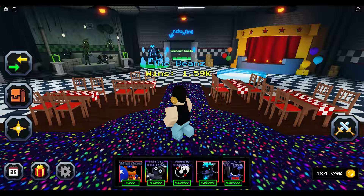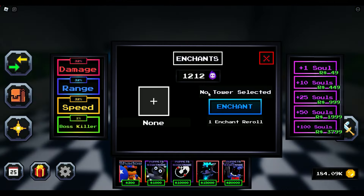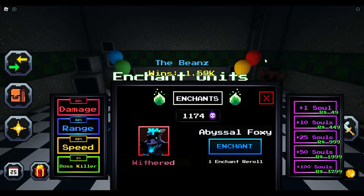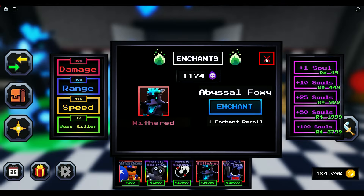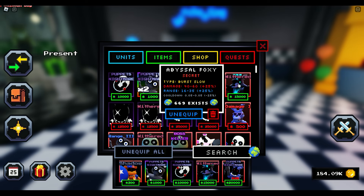Let's go ahead and try and enchant this thing. I don't know if I'll have you sit through this enchantment, and it won't take very long either — I'm running out of souls. Here we go. I ended up getting Withered on the new Abysmal Foxy and I'm going to keep it. Withered is just fine. Let's take a look at the new stats now. Withered does a 25% damage increase, it also increases the range, and it takes the cooldown down by about 25%.